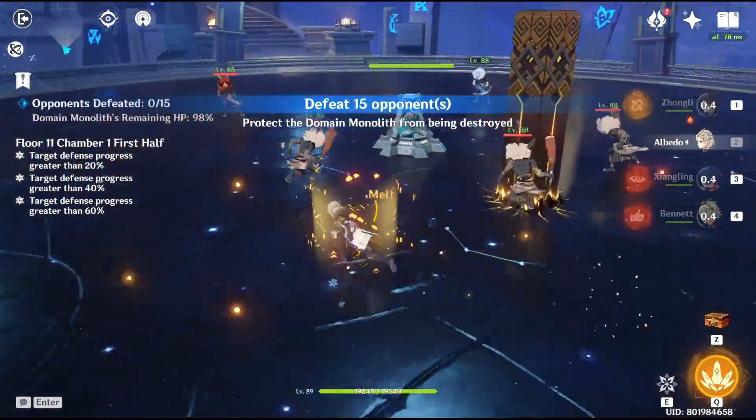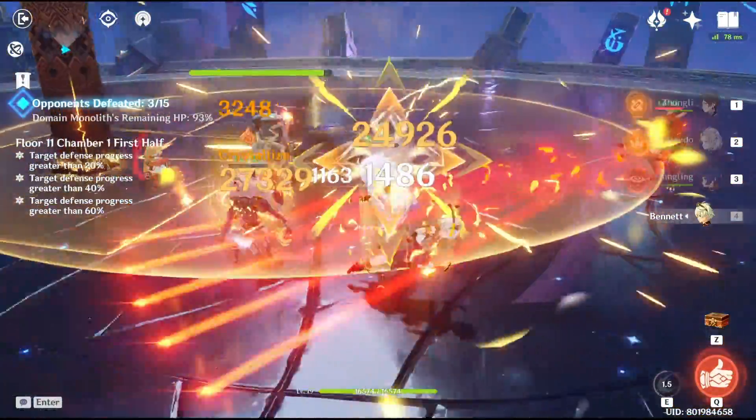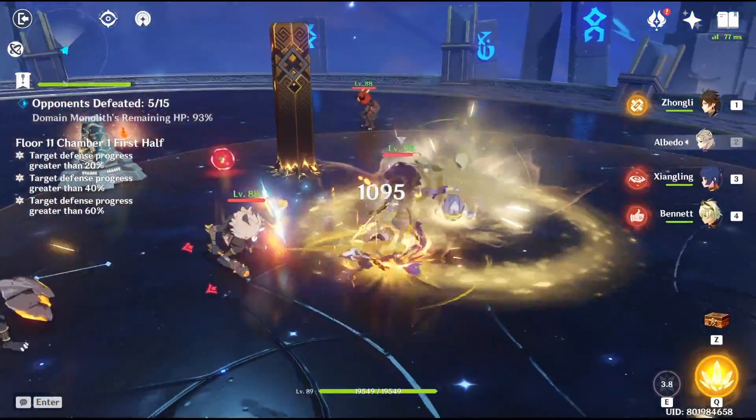They will be the ones focusing their attention on the monolith, as you can see, but the archers will be focusing on you. So if you can, try your best to let them shoot away from the monolith — otherwise it's still fine, not too much damage. The second wave, you want to focus your attention on the colored villagers.